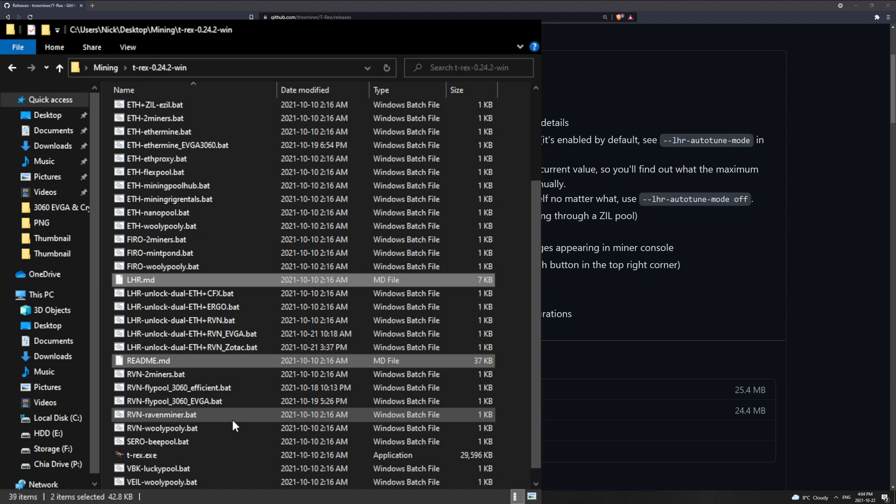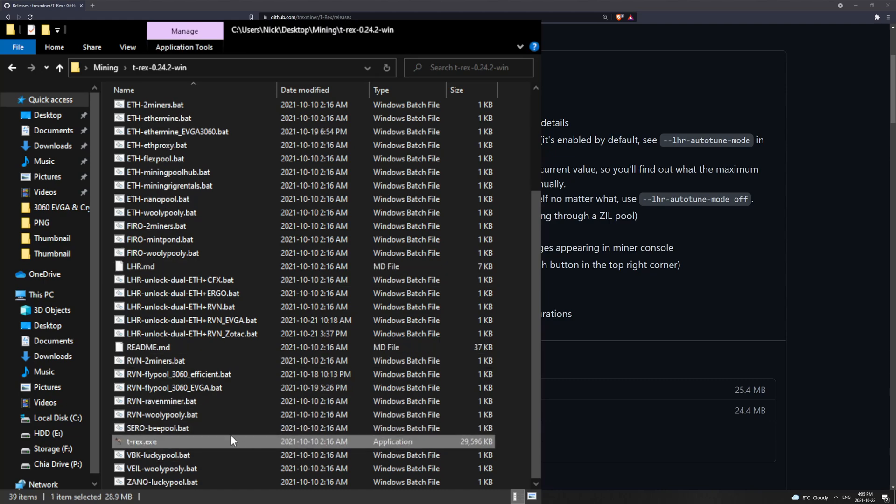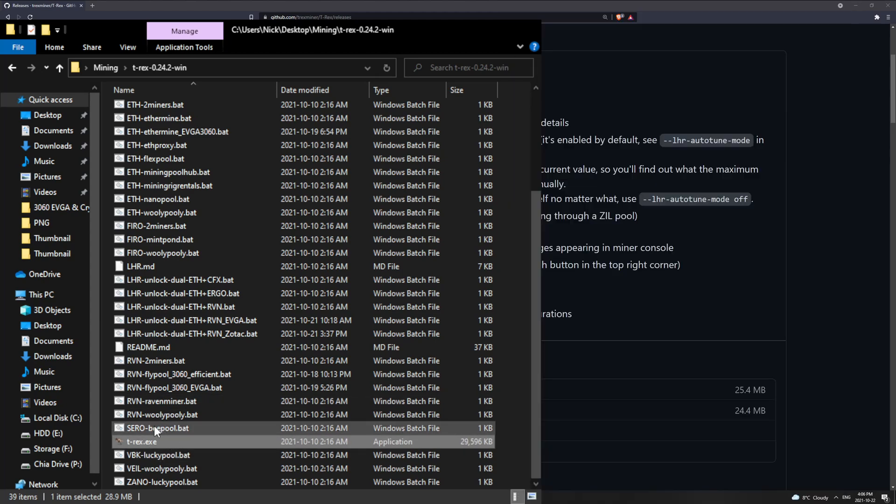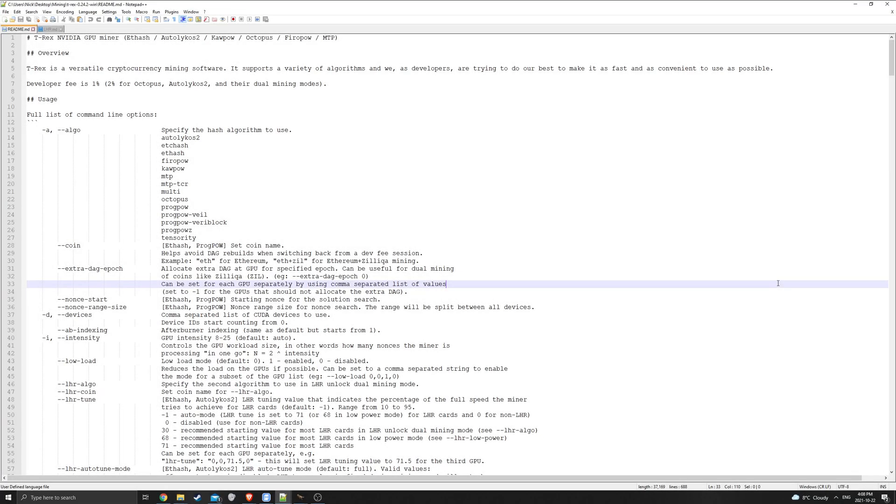Before jumping into the batch file, right-click on T-Rex Miner, go to Properties and Compatibility, and check to run this program as administrator. Always run your mining programs as administrator. T-Rex will run without it, but as soon as you put any commands for core clock or memory clock in the batch file it will no longer work - you'll get an error saying it needs admin privileges. Set it as admin and avoid problems later.